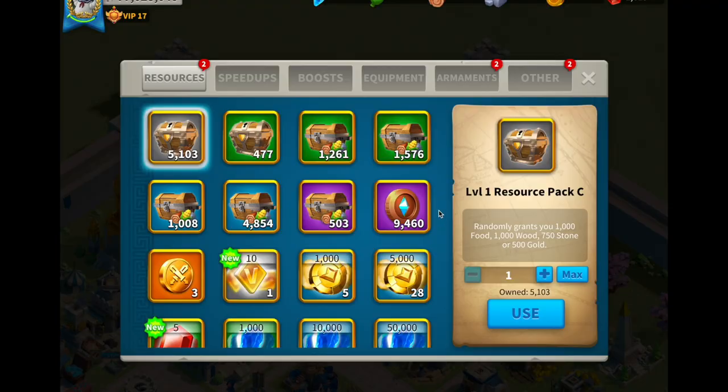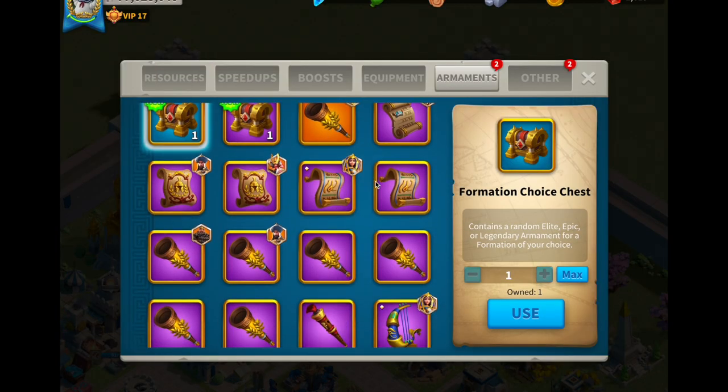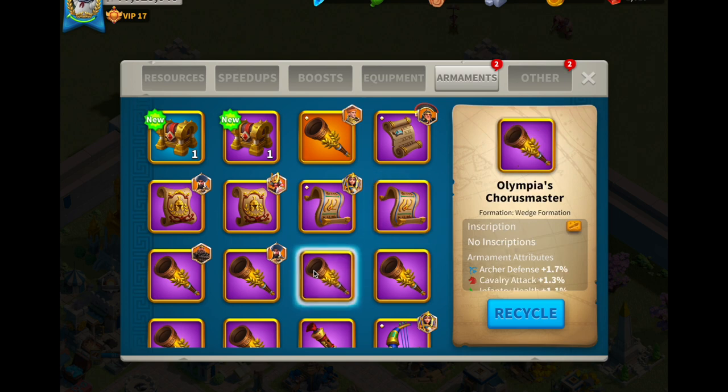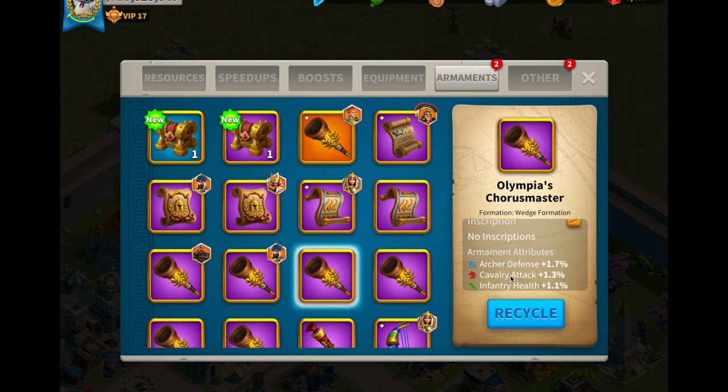When you go into your items you get your armaments, and ideally you're going to get inscriptions later on if you get really lucky. If not, it's going to take a long time. Right now you're looking for these armaments to have one or two troop stats — like archer defense, cavalry attack, or infantry health — and you put the best one on whatever march you're using for that formation.